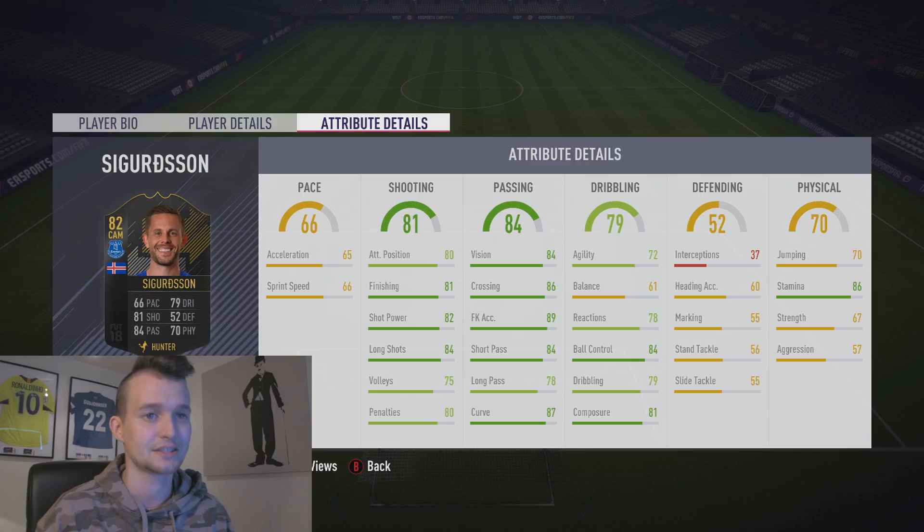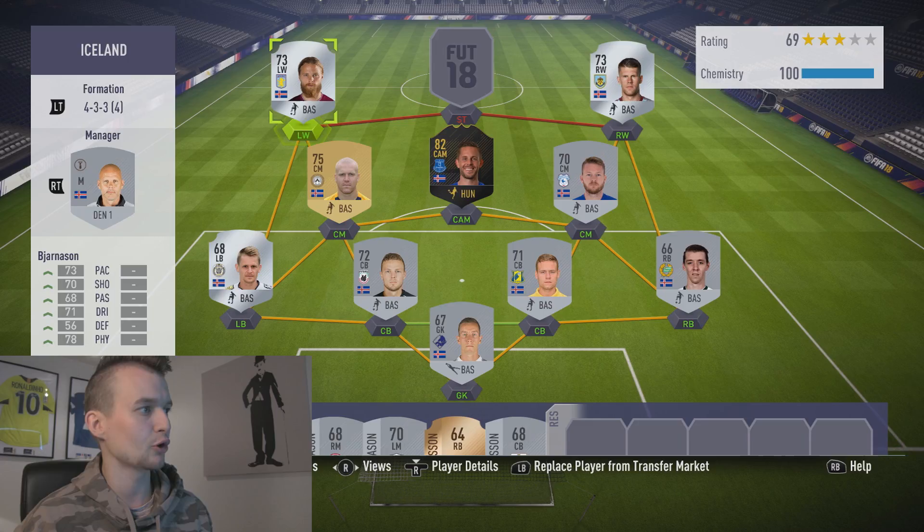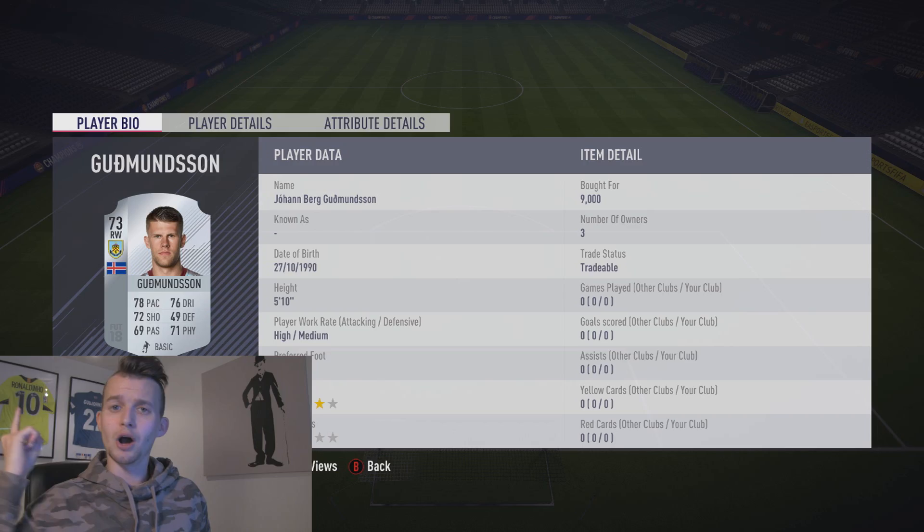Moving up to the attack, in the left wing position we've got this guy from Aston Villa Silva — Real 73, Bilkir Nokkur, Emi Hatfelsson — 73 pace, 70 shooting, 71 dribbling, with great skill moves.